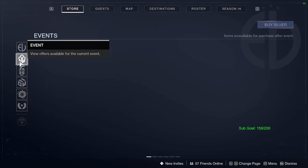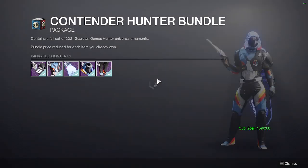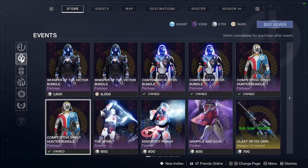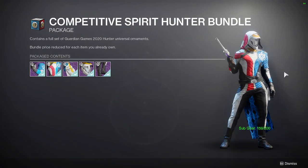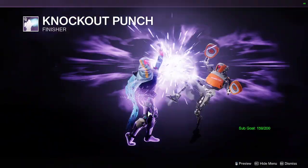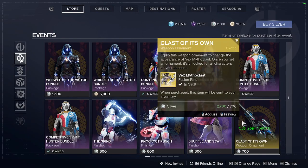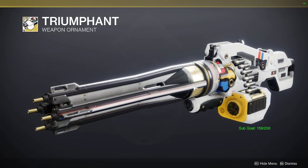Now for the Events tab - we have the Hunter Bundle, the Contender Hunter Bundle, and the Competitive Spirit Hunter Bundle, which will also be available on Titan and Warlock. There's the Spins Finisher, the Knockout Punch Full Finisher, the Shuffle and Scat Finisher, the Vexed Ornament, and the Air Apparent Ornament has returned - for when you get Air Apparent.